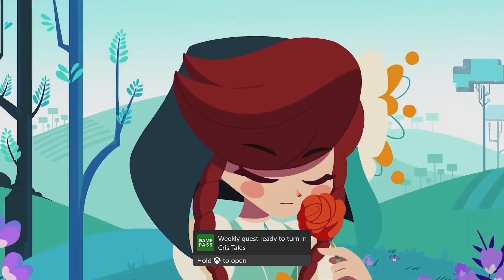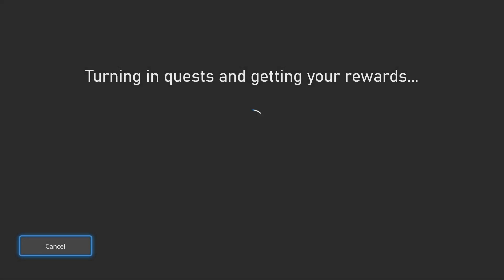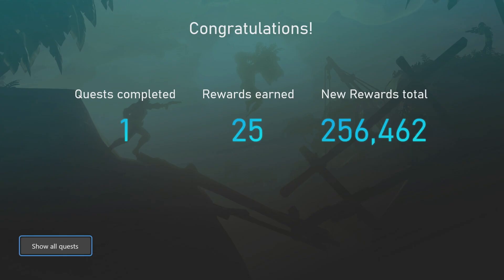So there we go. We can just go ahead and hold down the Xbox button to turn that in and grab those 25 rewards points. That's all you got to do for Chris Tales.